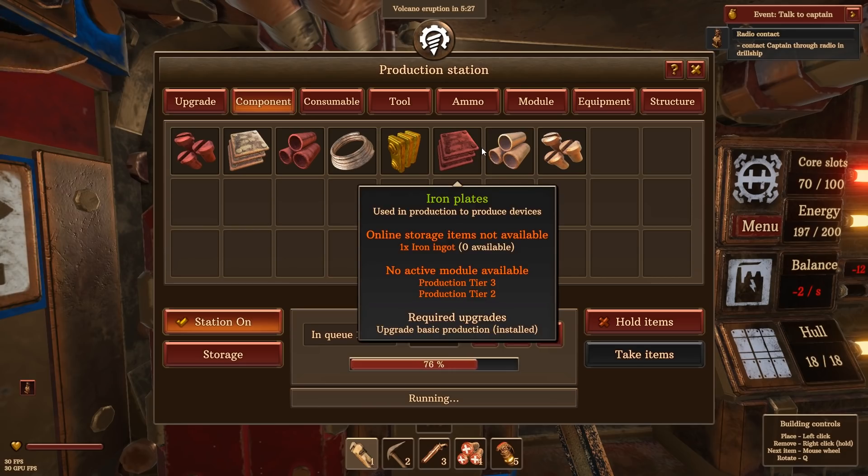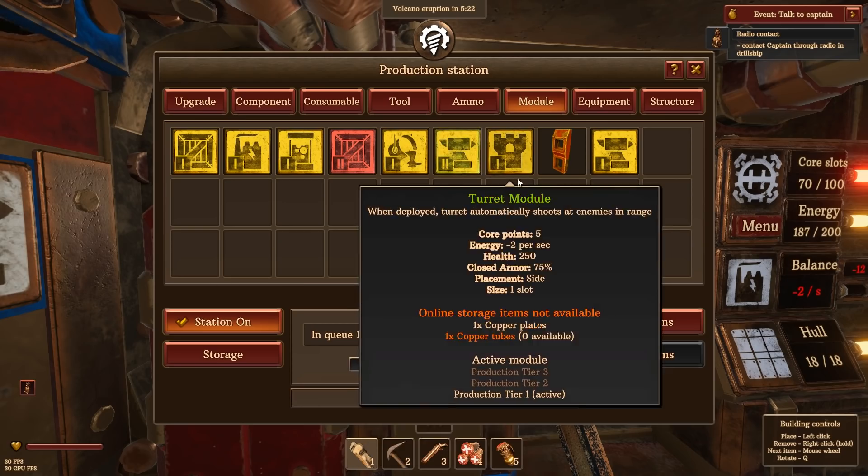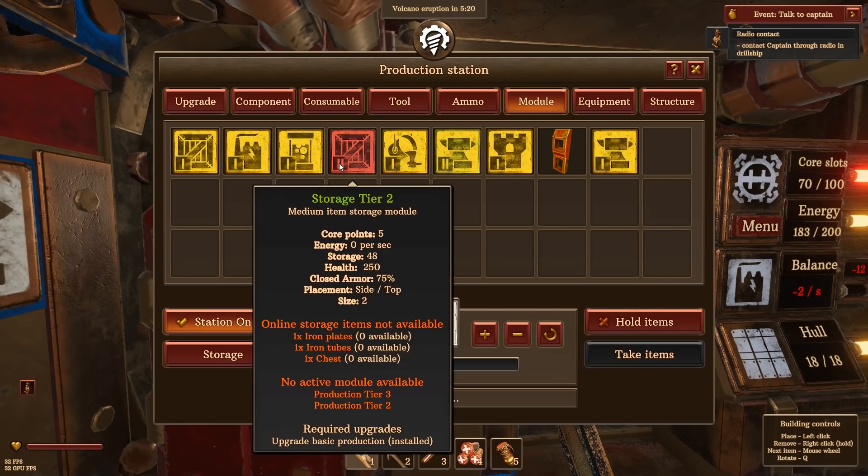Do we need to rearrange the ship? I can, I don't feel like it right now, but if I wanted to I absolutely could. Ooh, Storage 2 — 4 points, 5 energy, 0. So Storage requires no energy, that's something to keep in mind, and stores twice as much. Oh, can be placed on the top — that's actually something to keep in mind. Though, size 2 versus 1, so it's not actually that fancy.